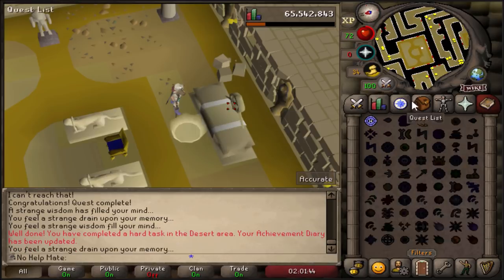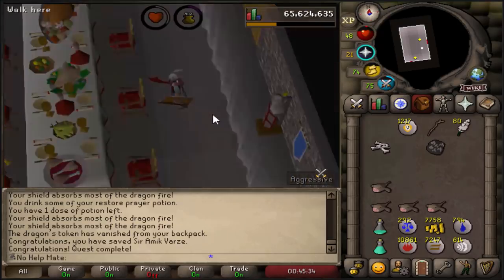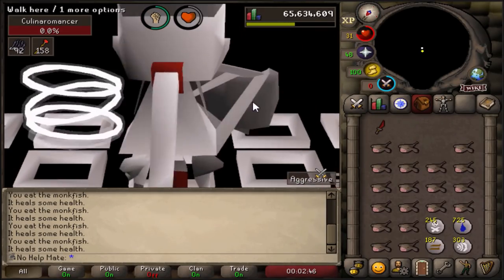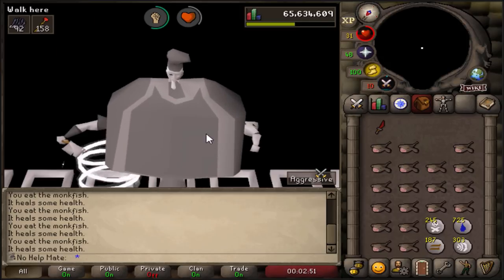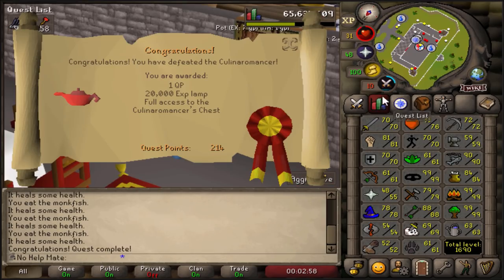All you have to do is pray at it and there we go - actually pretty easy. I thought it was going to be a lot harder. We get 4k cooking, 4k HP, 1 quest point, and increased access to the chest. I think we just have the final fight now. So easy - use like four food, this fat boss blows up and we get everything. Now we have full access to the chest.